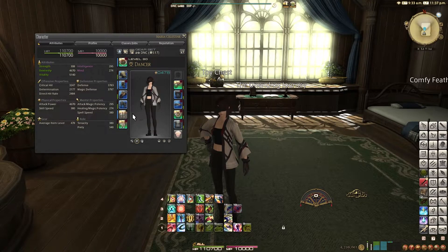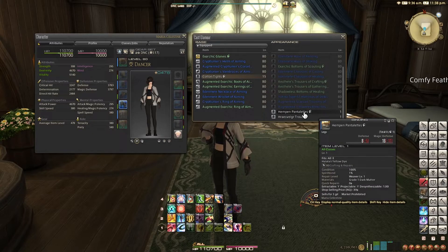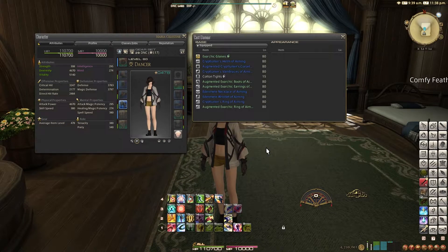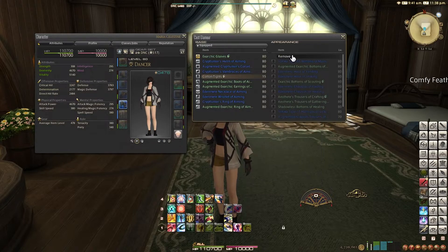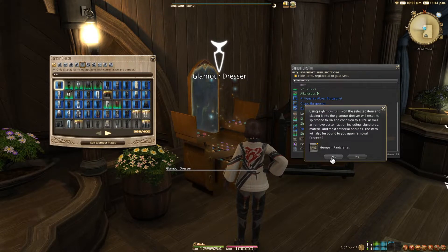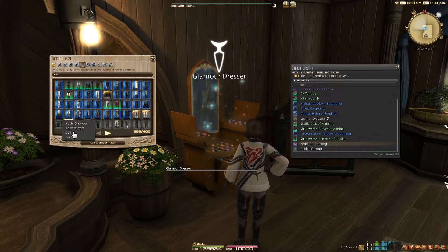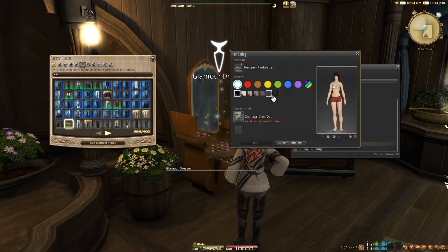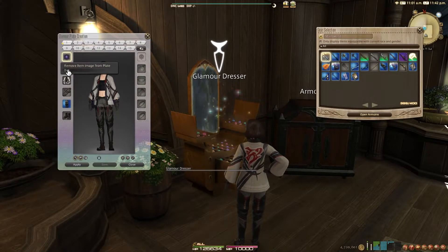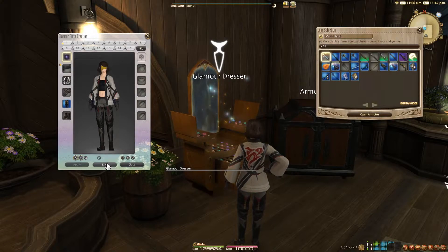Now let's go over how dyes interact with glamours. The item you are using to glamour covers the item you are wearing, and if dispelled, the item returns to normal. So if you're wearing pants you have dyed black and glamour them with yellow shorts, they will appear as yellow shorts. If you dispel the glamour, they will revert to undyed pants, losing the black dye you had on previously — no Terebinth needed. Now if you store yellow shorts in the dresser, they will be yellow when you glamour them. If you didn't use a Terebinth or dye before storing the item in the dresser and want to change its color, don't worry — you can dye them in the dresser by right-clicking and selecting Dye without having to remove the item and spending another glamour prism. You can also dye items in the glamour plates, allowing you to use the same item with different colors on different plates, but this requires the dye to be in your inventory to be consumed when you save the plate.